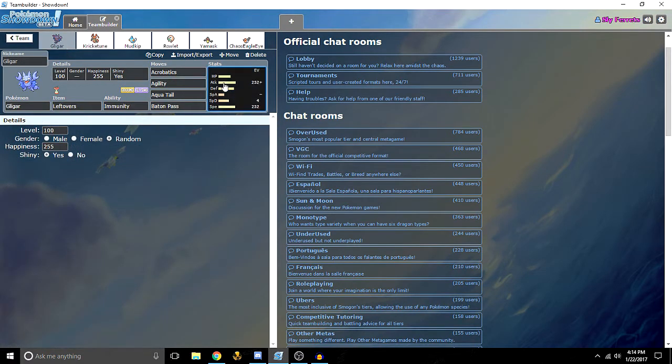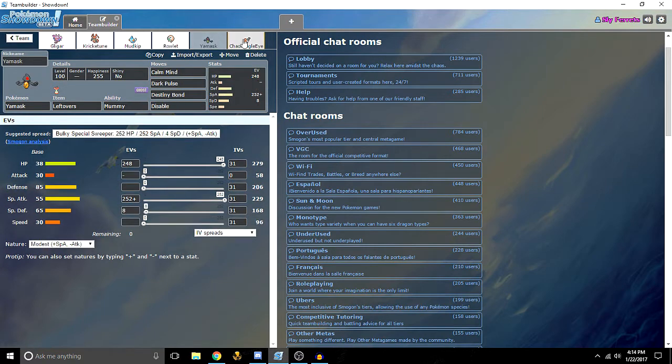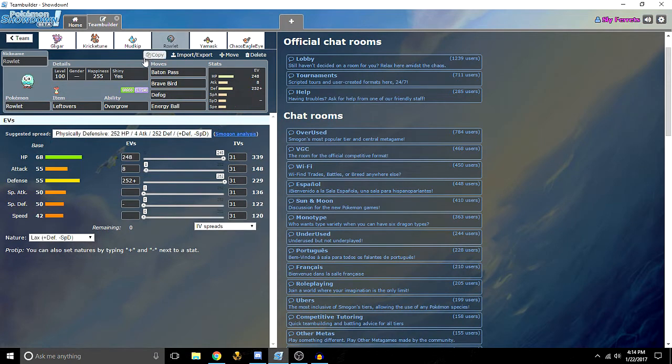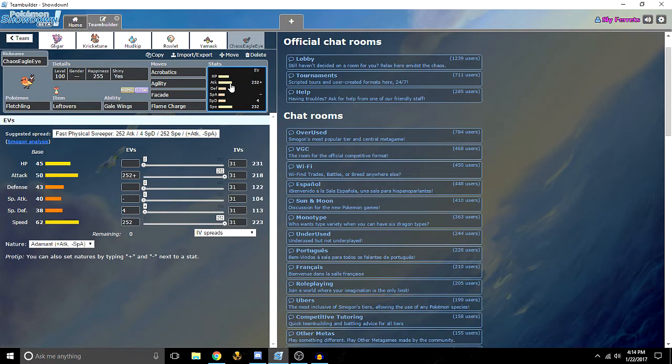All right guys, we are back and we have customized our team. Quickly click through them and show off their moves, their stats, their abilities, all that kind of stuff. One thing I have to mention is this Pokémon's item — its Mega Evolution Stone — was banned. Some things are banned in Pokémon Showdown; we don't always get why. So I just replaced it with leftovers to give Ferrets a little more of an advantage. I could have gotten another Mega Evolution, but I decided to be nice since I have the broom. Ferrets, are you ready to battle? I am ready. We'll see you in the battle phase.